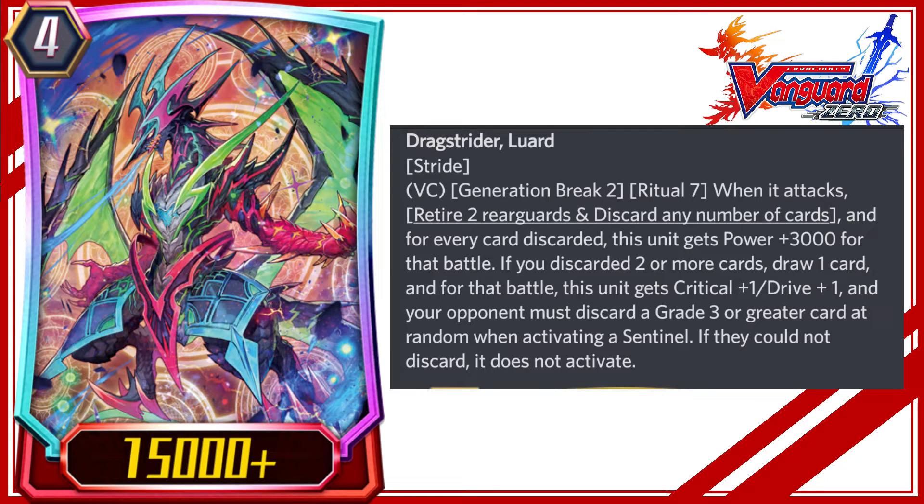Drag Strider, Luid. Stride. VC, Generation Break 2 Ritual 7: when it attacks, retire 2 rearguards and discard any number of cards, and for every card discarded, this unit gets power plus 3000 for that battle.